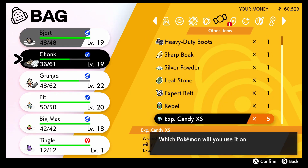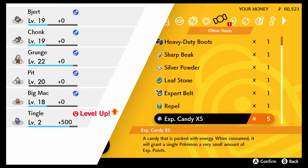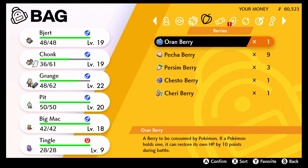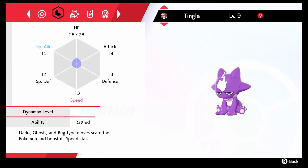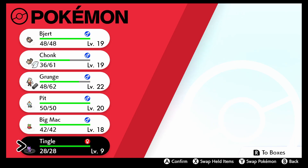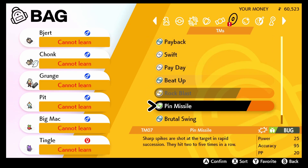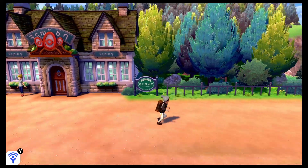Normally you can only get XP candies by going into Dynamax battles in the Wild Area. Oh yeah, let's freaking go! That was so fun. Wait, it didn't learn a move. It doesn't learn moves? It learns Nuzzle. Okay, well we just have two Pokémon now that are along for the ride. It learns more than one TM but the only good move it learns is Facade. We just have our resident Togepi from the anime — our little egg Pokémon are just along for the ride and don't do anything.